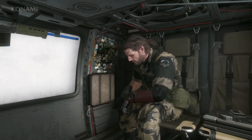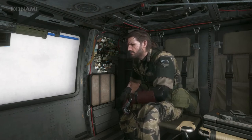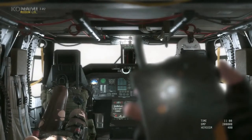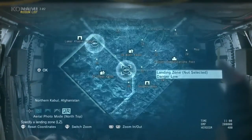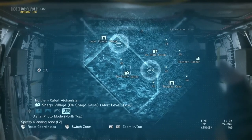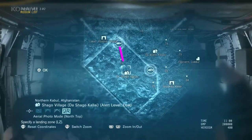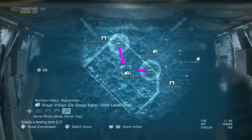So here we are in our ACC once again, and we have Quiet as our buddy. Today we'll jump into the same mission 'A Hero's Way' and show a different approach. Last time we approached from the north; this time we'll try approaching from the east and show you a different way that we can tackle this mission.